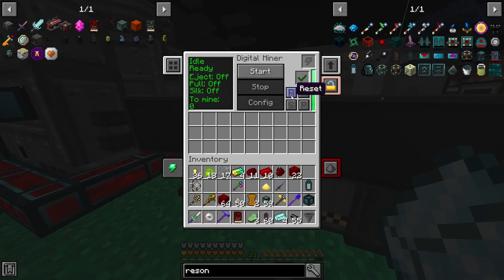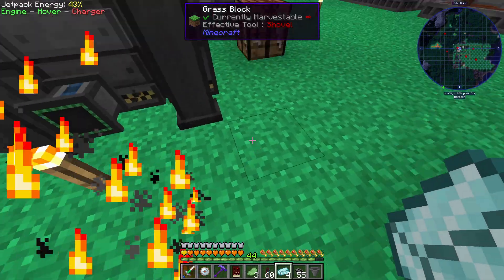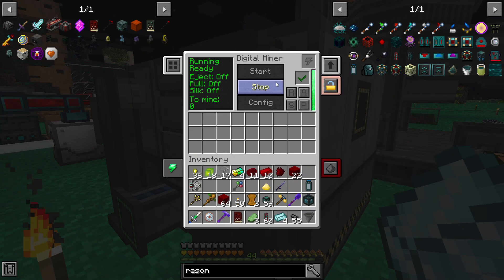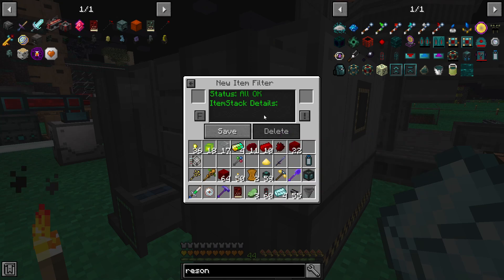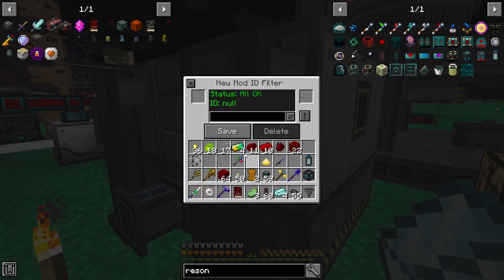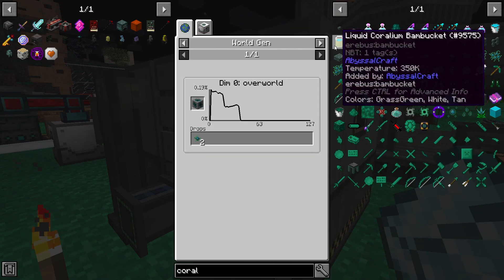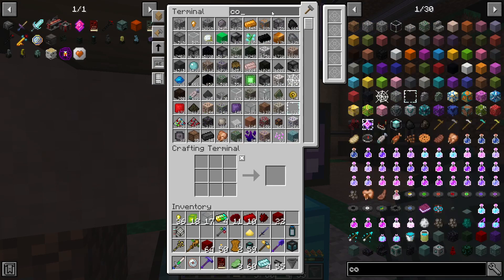However, it's not receiving anything. Reset, start. Auto-eject and auto-pull — there's nothing nearby to auto-eject into. I think it ejects at the back. It is getting power, all is well it says. Maybe something about this config is set up wrong. Status: all okay, no item: all okay. So material mod ID — I can only get items from certain mods. What if I told it I only wanted Corallium Ore right now? I'd probably need to get one to show it so it can learn what it is.